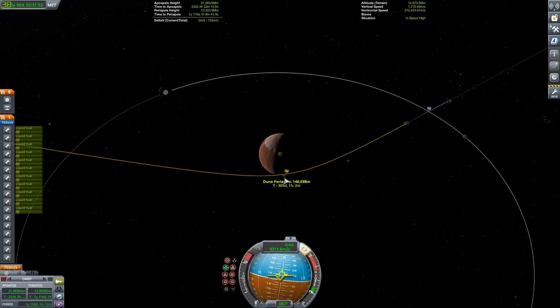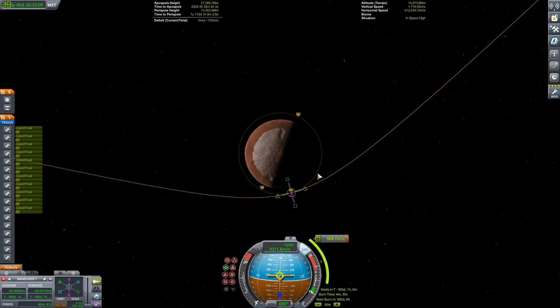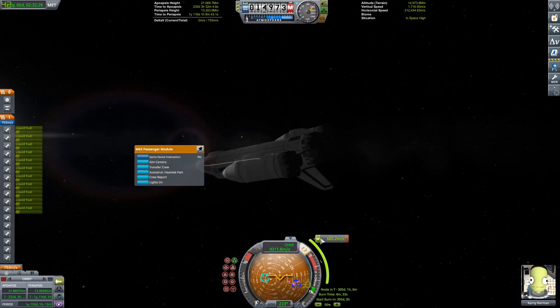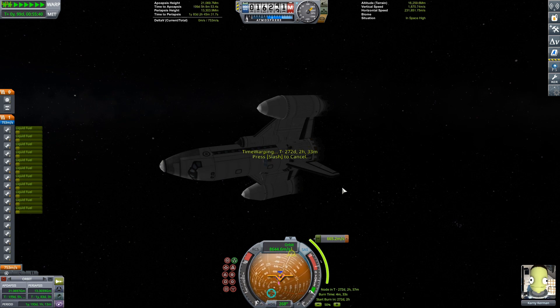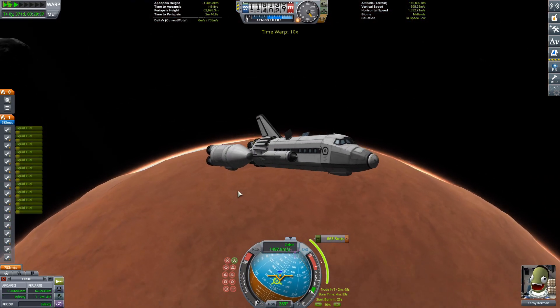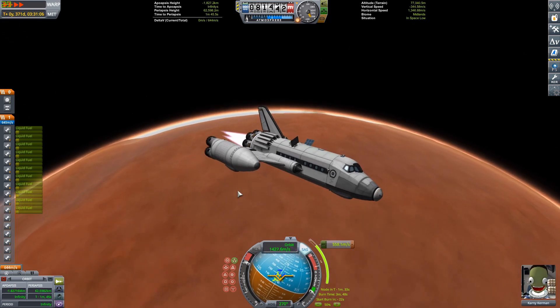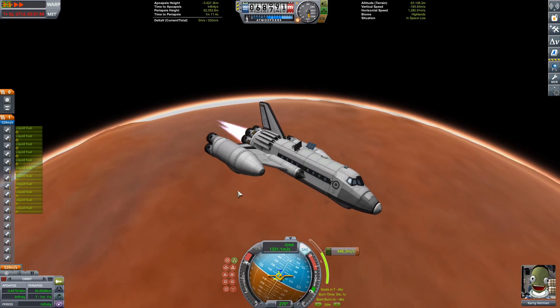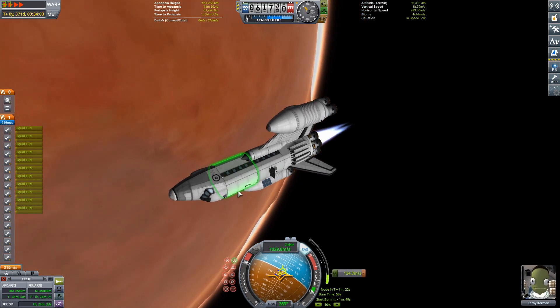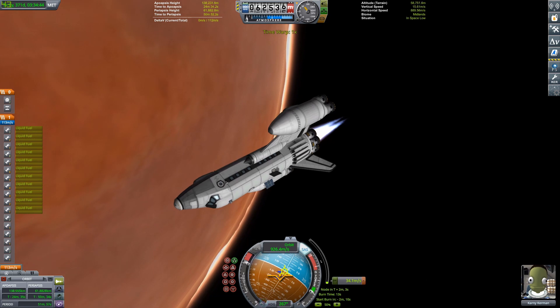On your first few interplanetary missions, you should always carry way more fuel than you need — you can worry about being efficient later. If you're playing on career mode maybe not, but on sandbox mode, which is what I play pretty much exclusively, it is not of any concern. We're covering this craft anyway so it's not a big deal even if we do have some extra fuel. Alright, so we're now just going ahead and time warping out to Duna's sphere of influence — there it is. We can go ahead and do our capture burn, which we are doing now. We can use that physical time warp to help speed it up, because it would have been a pretty long burn otherwise.